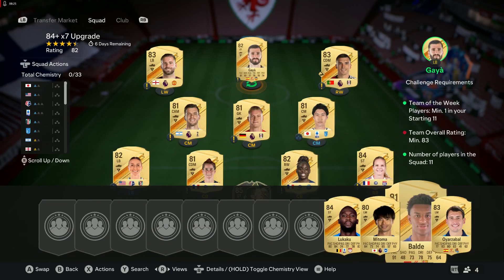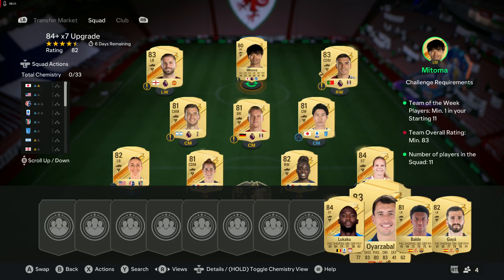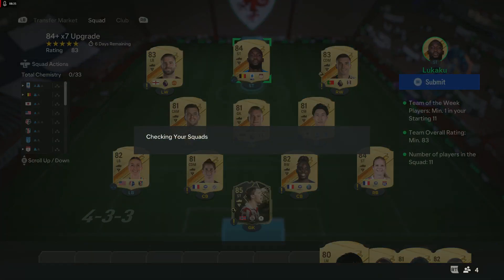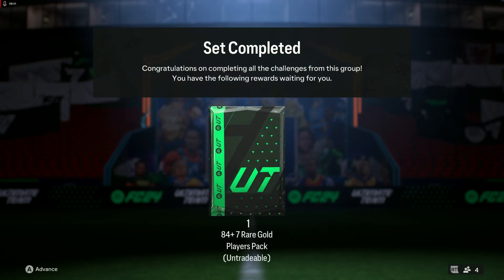Three of these is going to be pretty good — there we go, we found our tipping points. Got it smack on first time with Lukaku, which is lovely. We'll see what else is new and then we've got the 84 by 7 to open at the end, and we've got three of those available today.